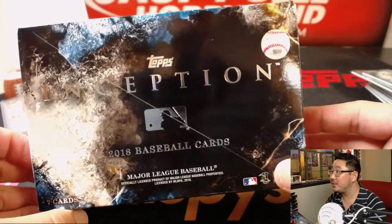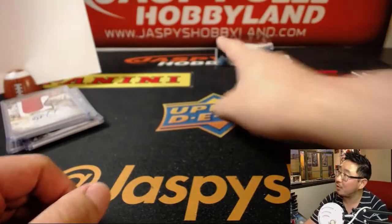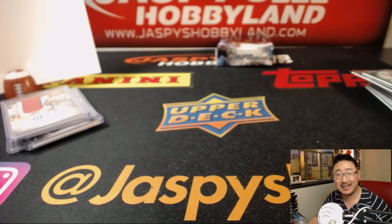There you have it, ladies and gentlemen. 2018 Topps Inception Baseball in the books. There's more in the store — JazbeesHobbyland.com, check it out. And we'll see you next time. Bye-bye.